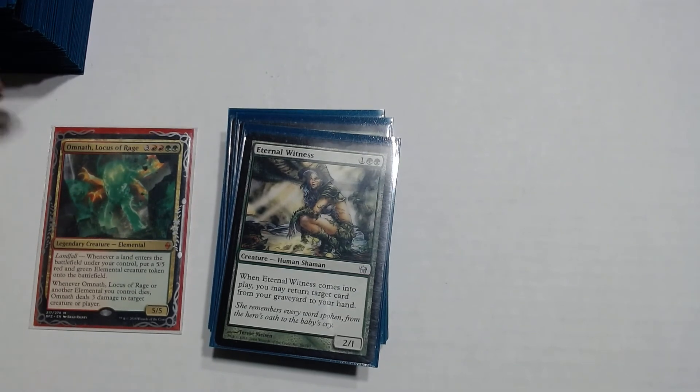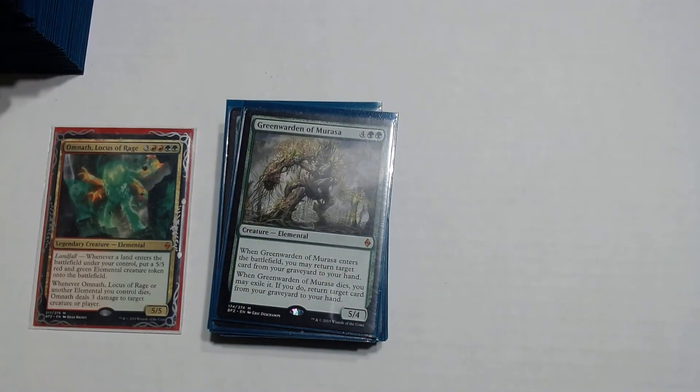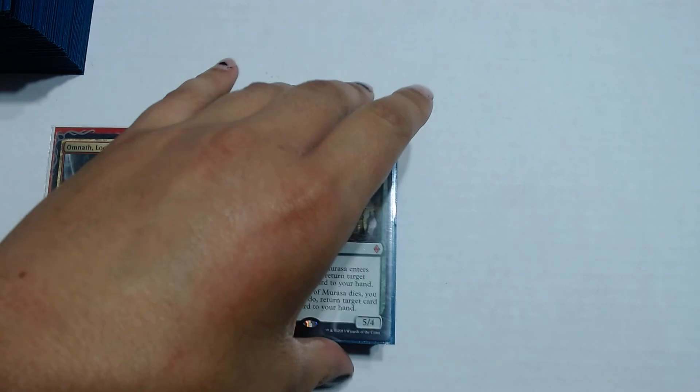Eternal Witness does the exact same thing, except it's a creature and on ETB you return target card from your graveyard to your hand. Greenwarden of Murasa is a 4 and green green elemental — when he enters the battlefield you may return target card from your graveyard to your hand, and when he dies he does the exact same thing. So if you have a sac outlet, you just sacrifice him to get a card back. Sometimes he just enters and goes straight to the grave.